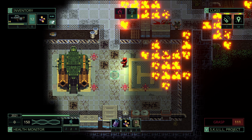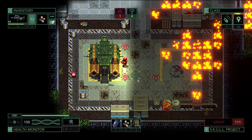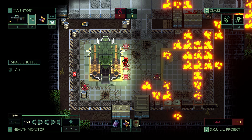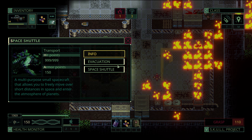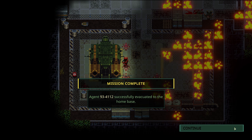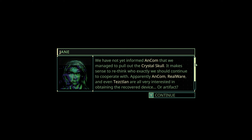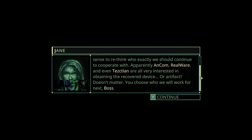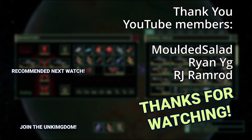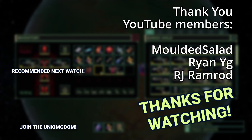All of this for absolutely nothing — there's no reward and the crystal skull you looted is nowhere to be seen. Also, Ancom now hates you, but screw those guys. It's all about the journey, not the destination. Don't lose hope though — there's another quest in the game that grants you a pretty cool unique weapon as a reward. Watch my Unlock Mars Quasimorse video next to learn how to do it. Thanks for watching, have a great day and I'll see you in my next video!